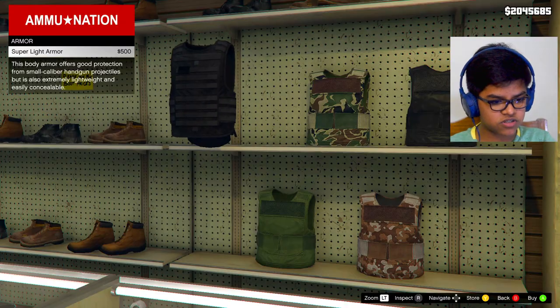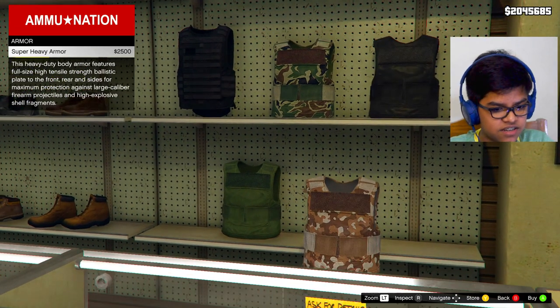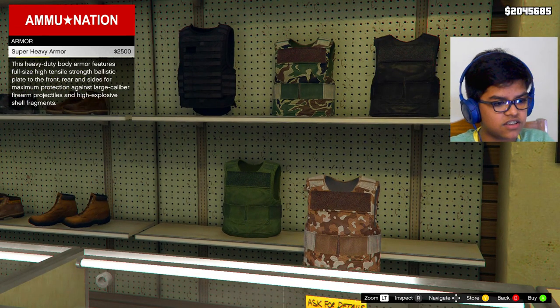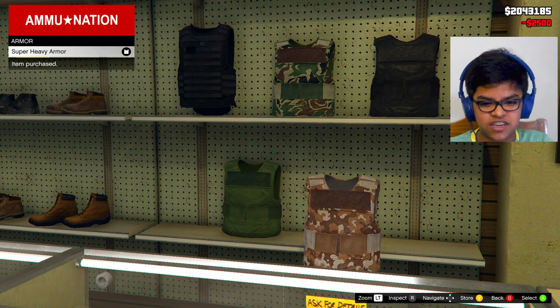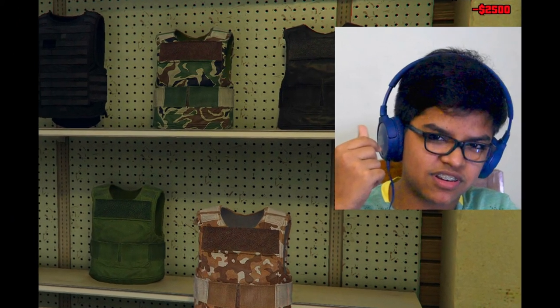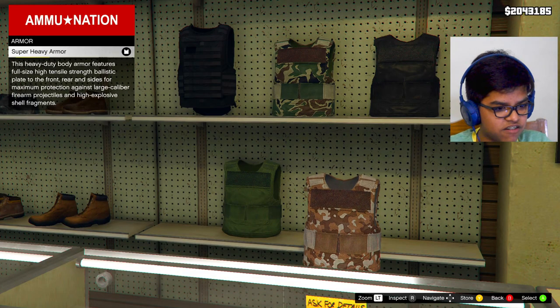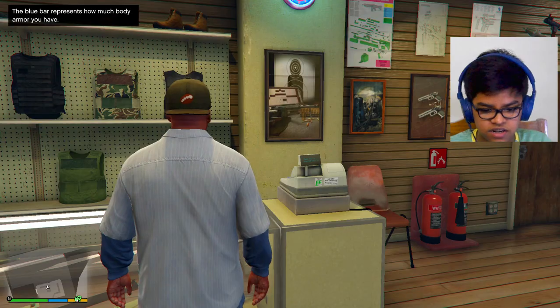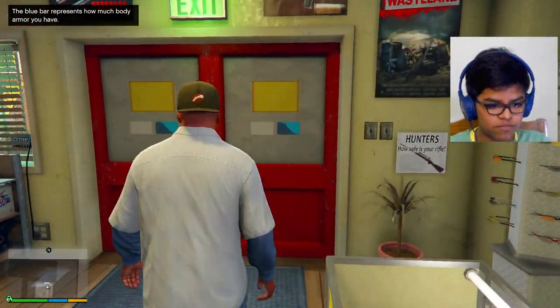We need to browse armor — no, we don't need super light armor. Yeah, we'll use super heavy armor. We have a lot of money! We got super heavy armor. Now our armor is full. Let's go rob the bank!